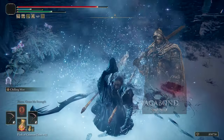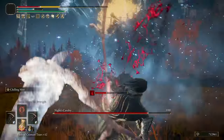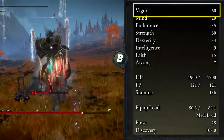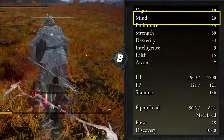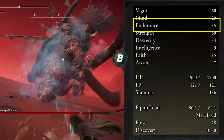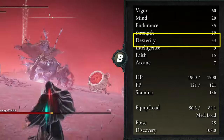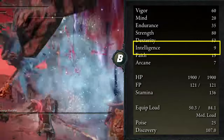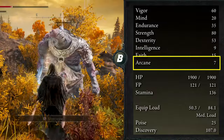If you're building from scratch I recommend the Vagabond class — you'll need only three more levels to start using the Gravesite and it has good vigor from the start. I'm running a level 200 Vagabond, so the attribute spread may differ for other classes. Vigor at 60 to reach the second softcap. Mind at 20 — I started at 25 but the Chilling Mist is cheap so you don't need much. Endurance at 35 for decent stamina and equip load. Strength at 80 to hit the third softcap. Dexterity at 53, almost reaching the second softcap. Intelligence at 9 — no points here, though you can add some if you have spare levels. Faith at 15 to cast Flame Grant Me Strength. Arcane at 7 — no points here.